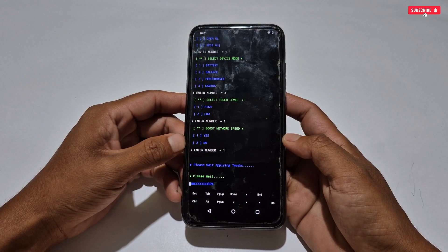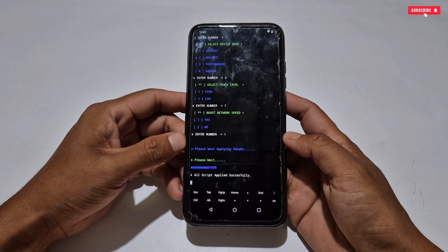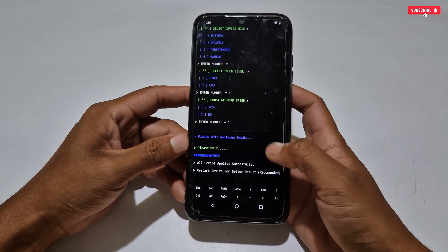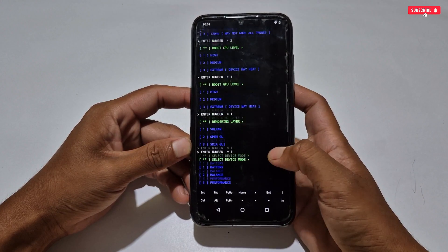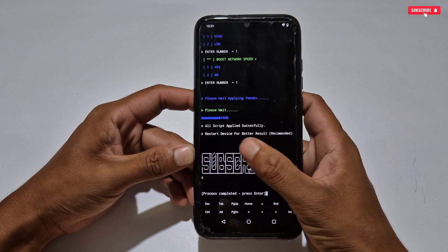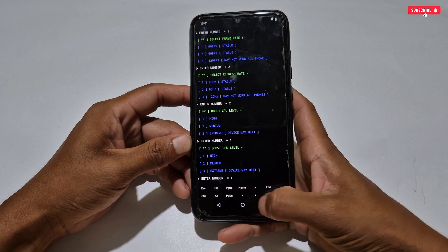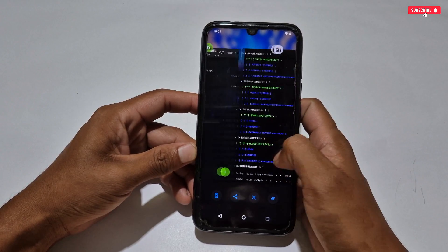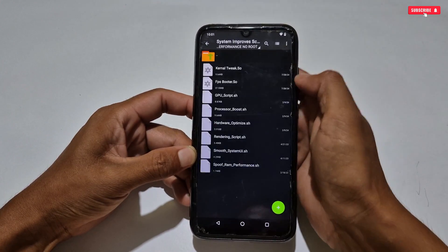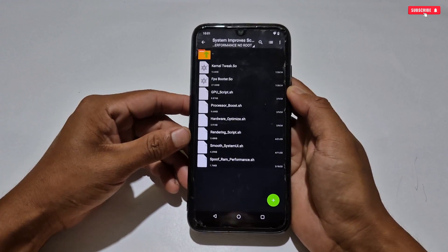Okay guys, I have selected all the tweaks and the flashing process has started — please wait for it to complete and do not touch the screen or buttons while flashing. The flashing process has been completed and all the tweaks have been applied. But to perform well on your phone, you must restart your phone. If you do not restart, the script will not perform well. Now let's try to apply the system improve tweaks if you want to boost some extra performance — it is optional, not necessary for all.